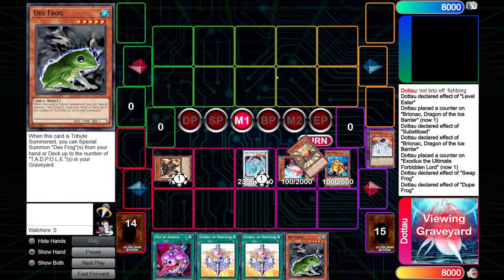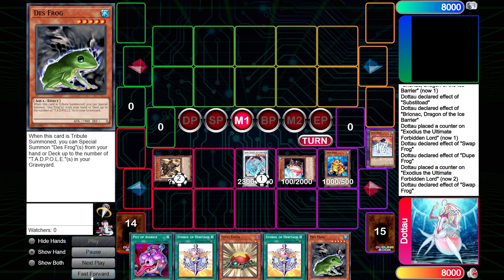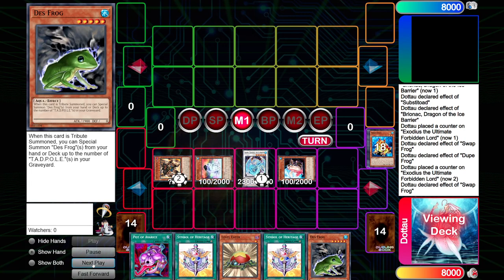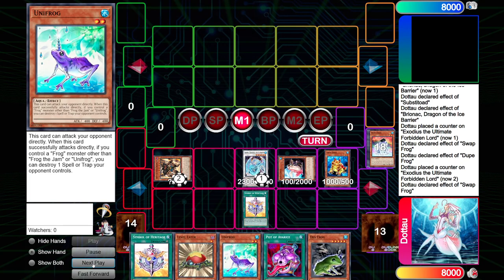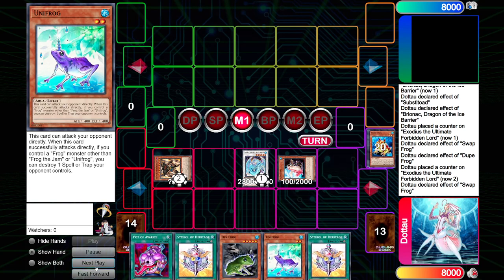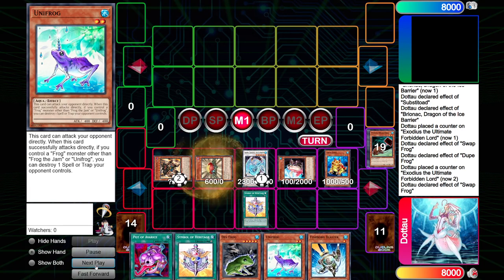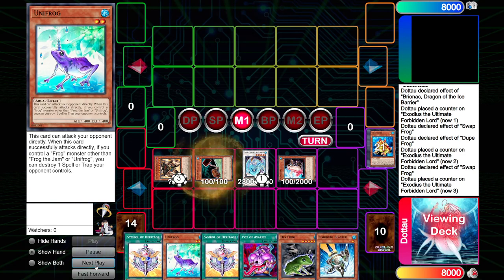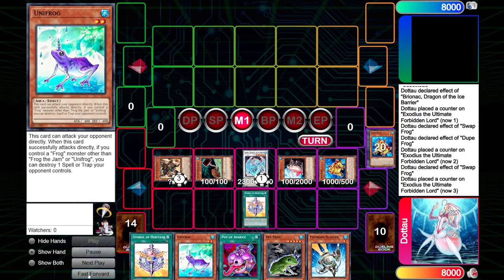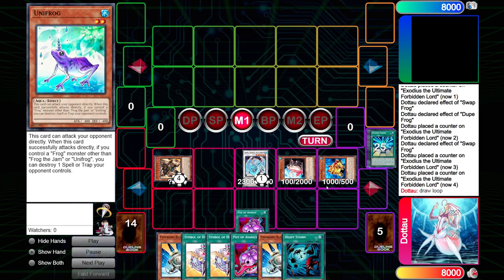So you do Dupes, then Poison Draw, and you just grab the extra frogs that aren't needed for the combo — Desfrog and Unifrog with the Dupes. You sack off the Swap for the next one in deck, you can Symbol summon it back, and then you pitch Eater to bounce the Heritage back to hand, sack off the Swap Frog after using Level Eater again. Sometimes I miss when the Swap has already used its bounce or not, but it realistically doesn't matter with all the advantage you end up getting. So you can see me go through the Poison Draws now, where you bring them back each time. You get the Level Eater back to hand and pitch it for the Heritage — it's almost an infinite loop, but things are changing ever so slightly.